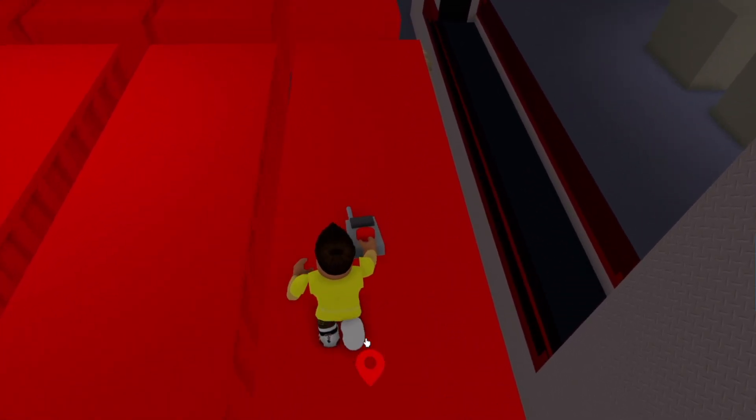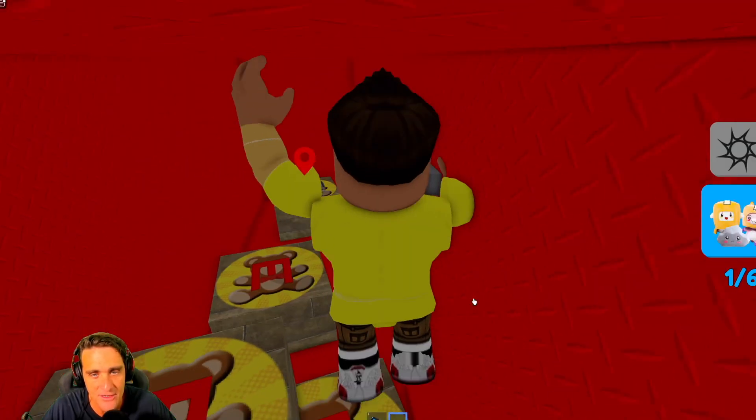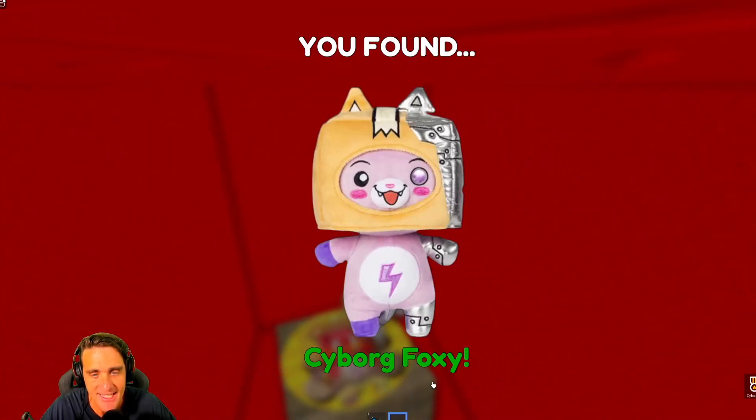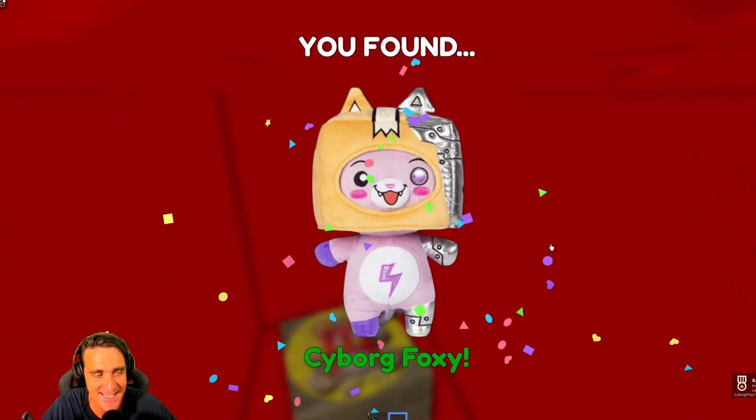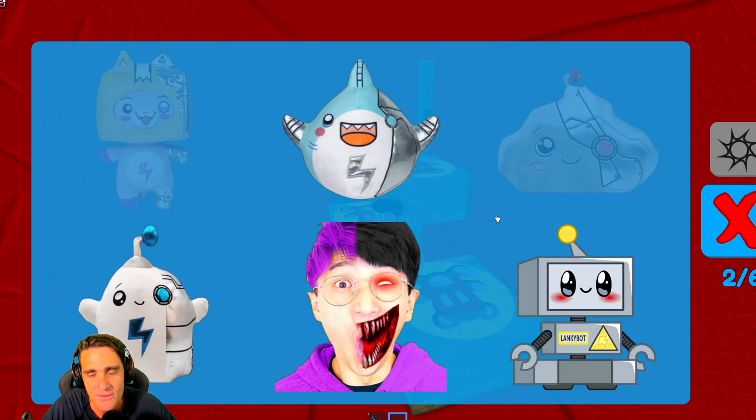It looks like there's one in this bin over here. Our radar led us right to it — it's Cyborg Foxy! You can't hide from us, Cyborg Foxy. So far we've found Cyborg Rocky and Cyborg Foxy.